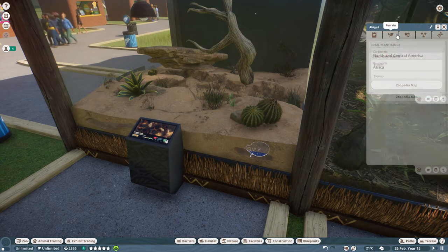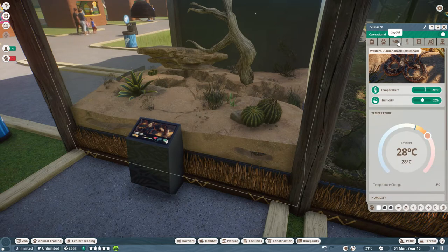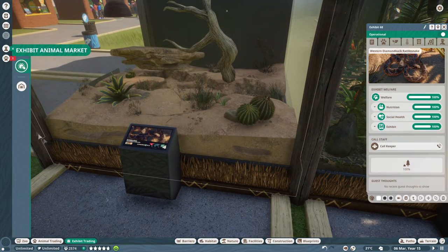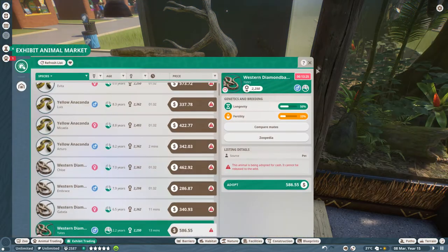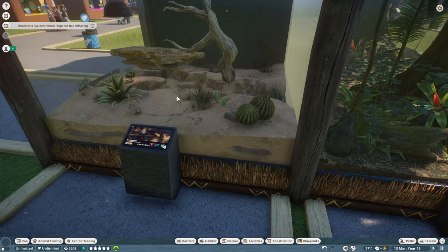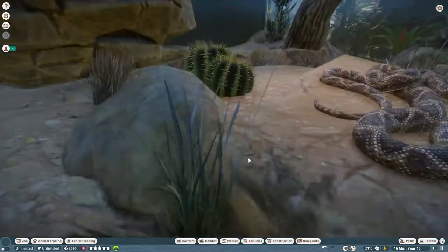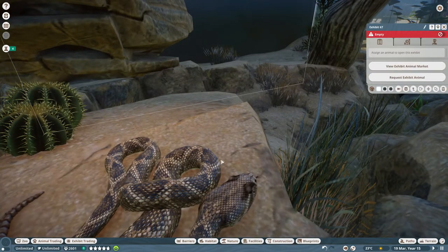Abigail is a no-star and not that good. So poor Abigail is going to have to bite the dust. Let's send her to the animal trading center and get a male western diamondback rattlesnake in here - Swindell. Send to the zoo right there. In our trading center we should have an animal ready to go. It does look like indeed our rattlesnakes are there, and one is actually there under the heat lamp. Very cool indeed - can't see her face that well, but there we go.